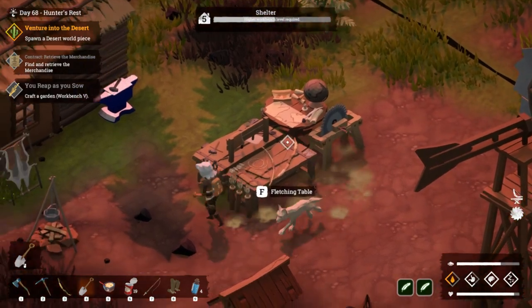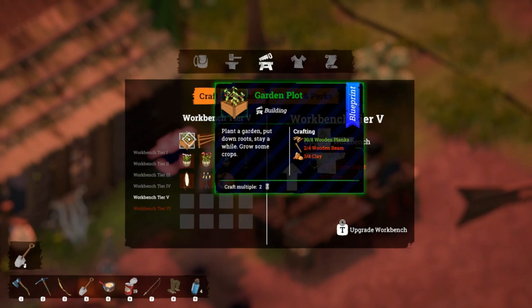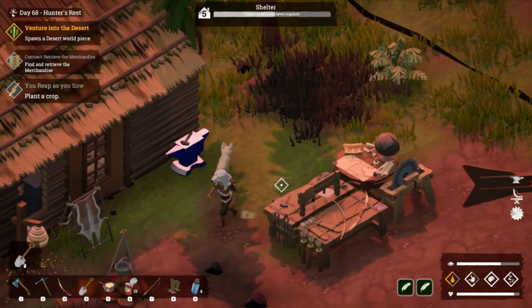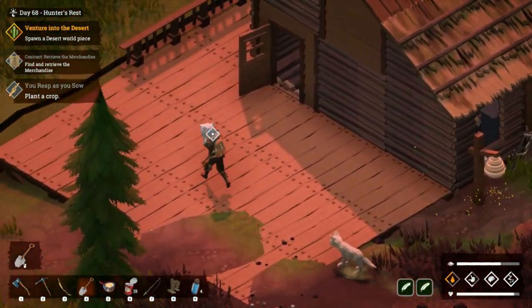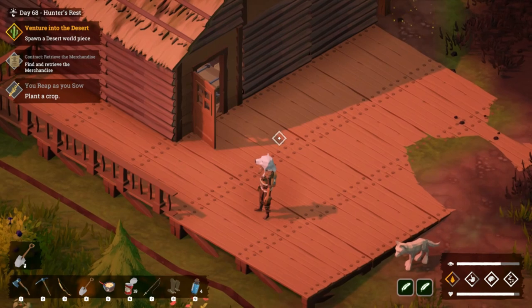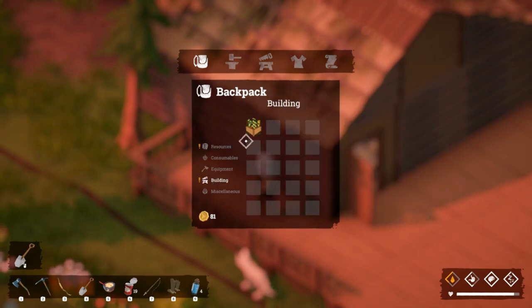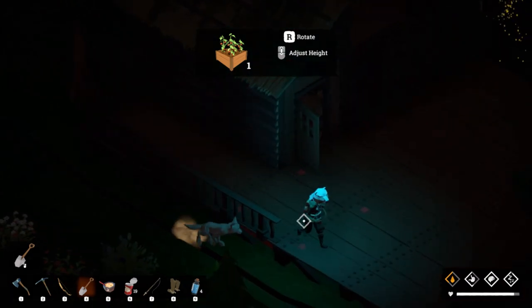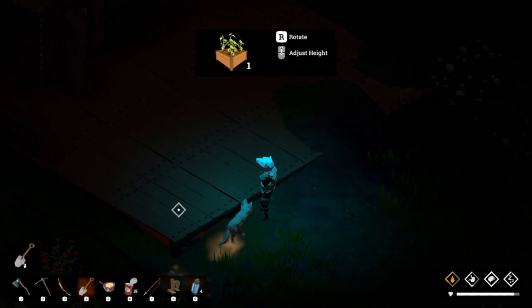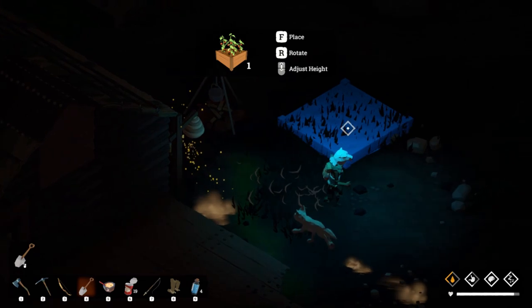Let's do our garden plot — just one, but a good one. Plant a crop. I don't think I can put it down here because it'll take up the entire tile. It won't go on a foundation at all — that's interesting. Note to self: it won't go on a foundation.